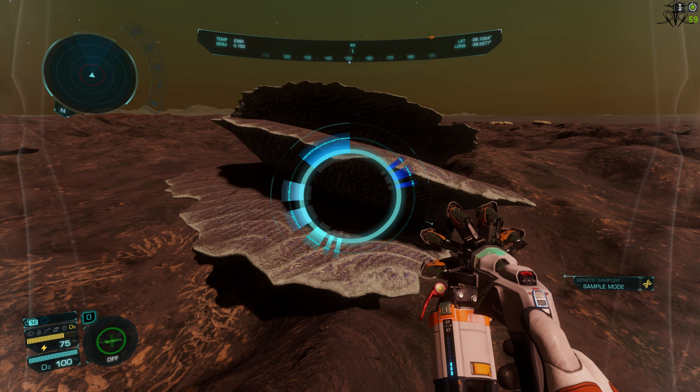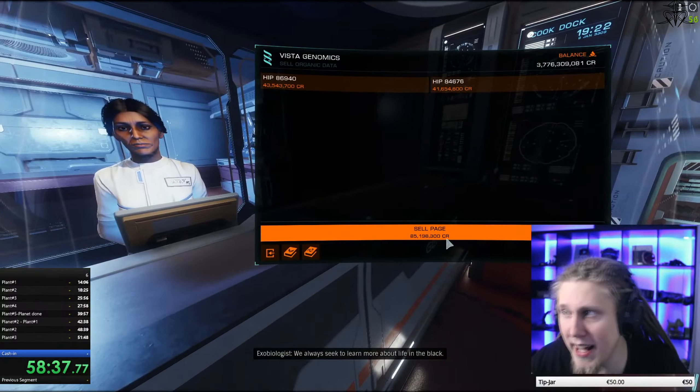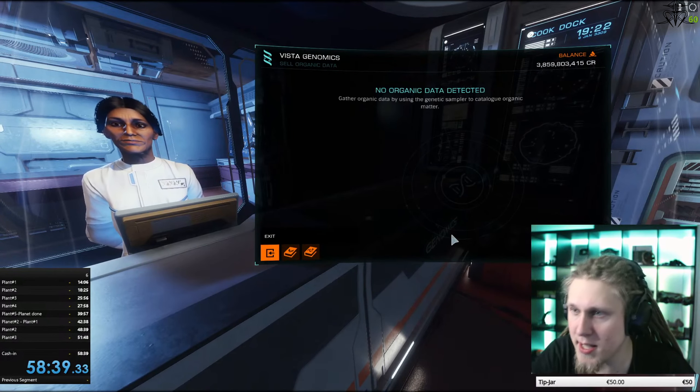Second, exobiology is a somewhat boring gameplay loop with a lot of fiddling around. Third, the pay is surprisingly nice — the approximate average is 19 million an hour. It can be a bit better if you min-max everything, but for the most part on casual play you'll see a bit less.